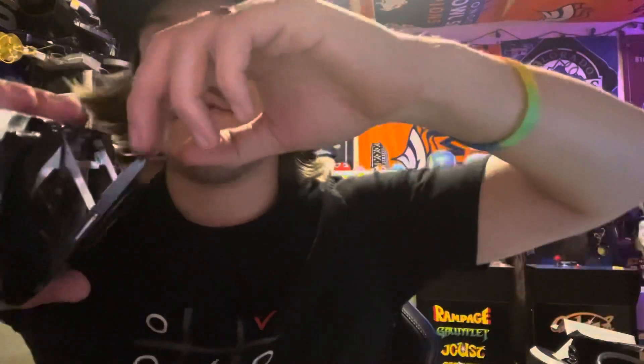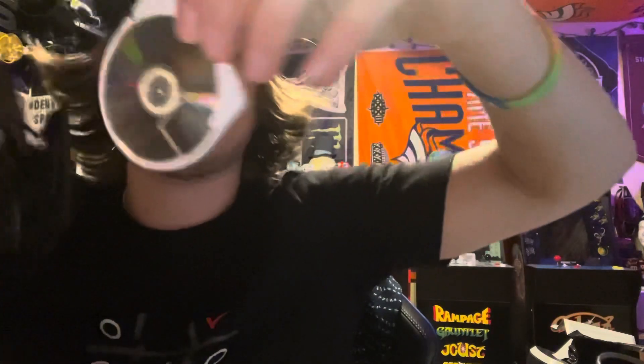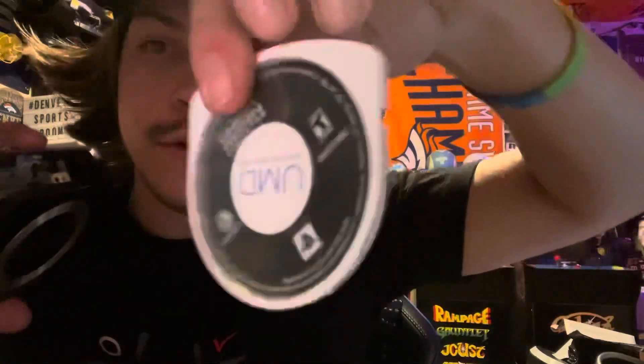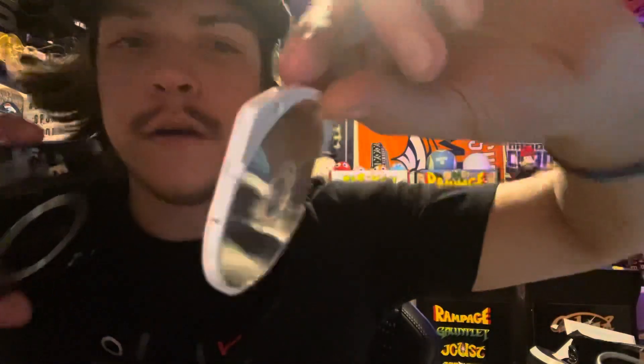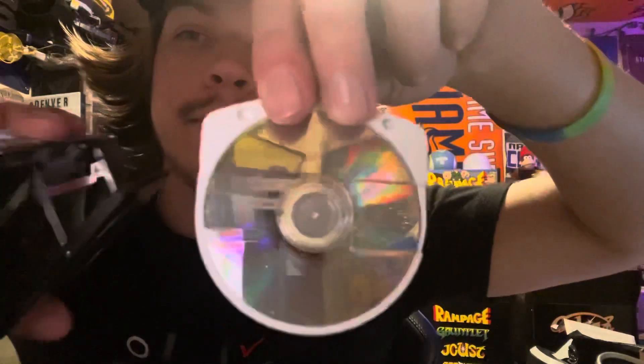For those of you who don't know how to put a game in here, let me show you. This is what the games look like — pretty sick. I got Tom Clancy's Ghost Recon Predator. What you're going to do is hold it like this and insert it — the bottom of the disc needs to be facing the inside of the console.